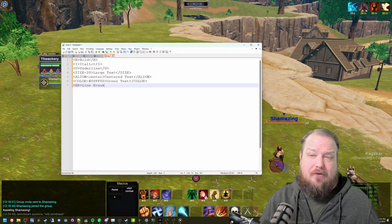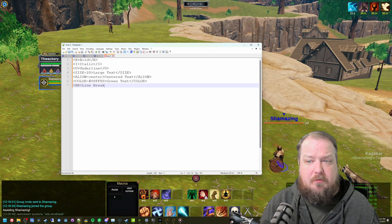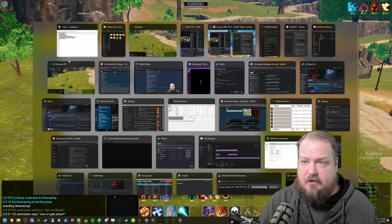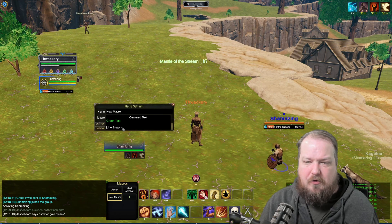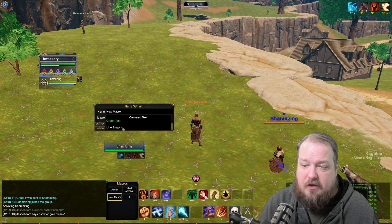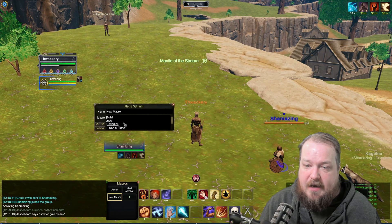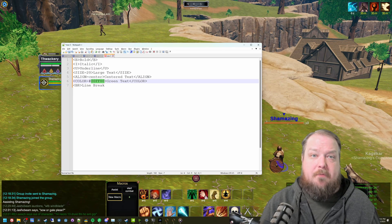While using the in-game macro window for editing, there are some undocumented things you can do to make text more visible. These are similar to HTML tags that adjust the text. You can add a line break, change the color using a hex code, center the text, make it italic, bold, underline, or change the size — all available using these bracket-style tags. I'm sure there are more that I'm not aware of.